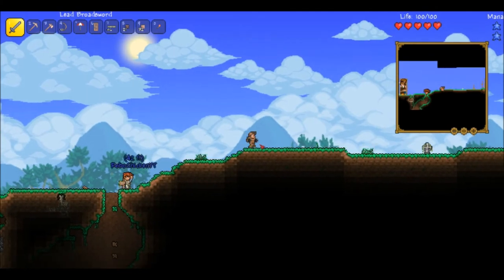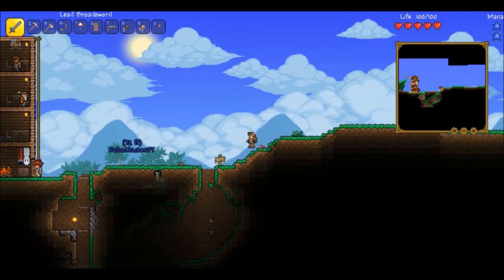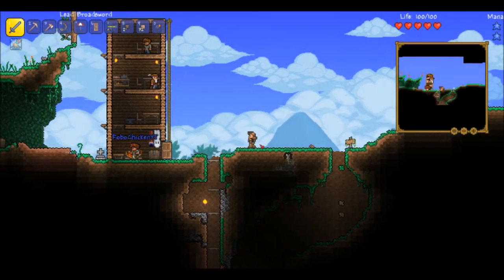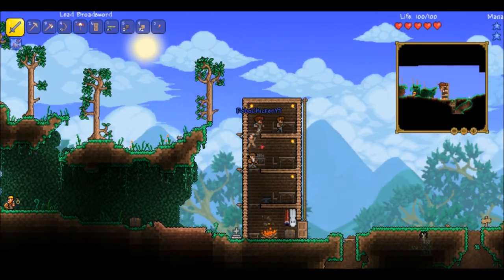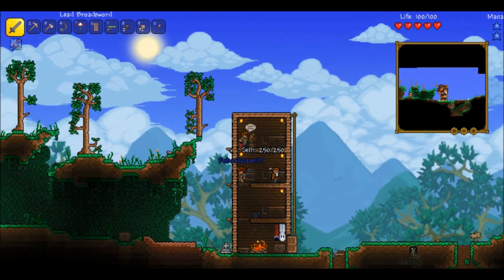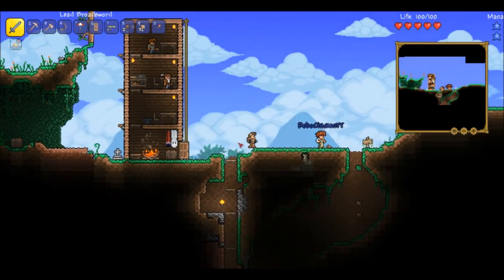We've got six of the lenses, so we can go to our demon altar and defeat the Eye of Cthulhu, hopefully, in the next few episodes. And also we have found the Demolitionist.